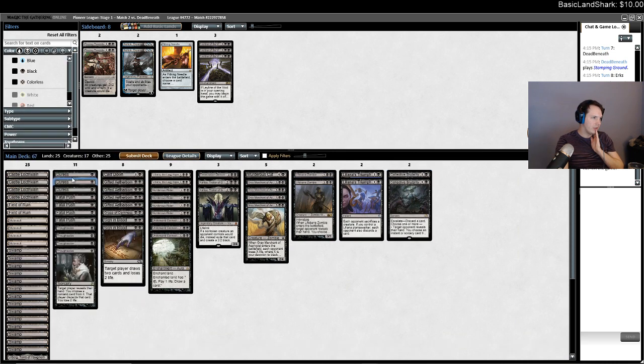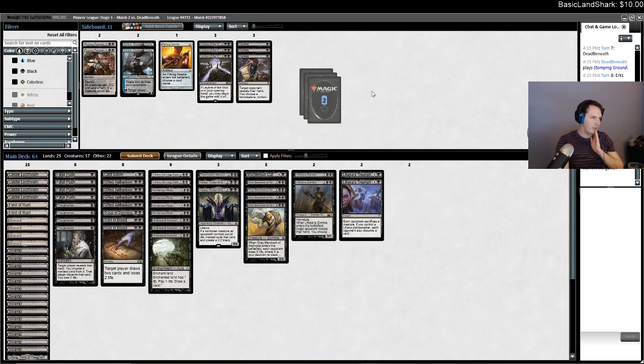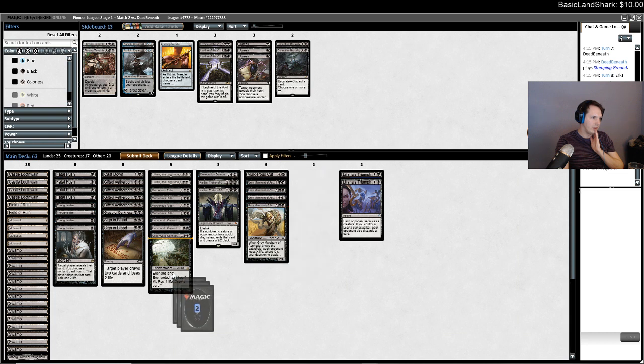I don't think Duress is that good. I think Thoughtseize is phenomenal. I probably don't need Brutality — Lifebane Zombie main seems good enough. I think I want Triumph.